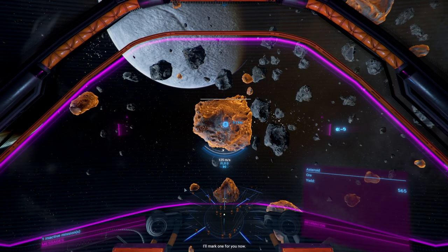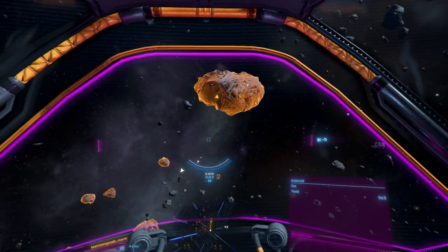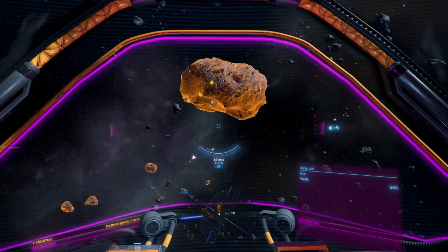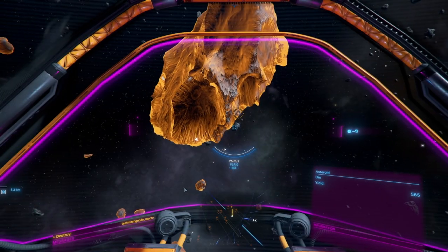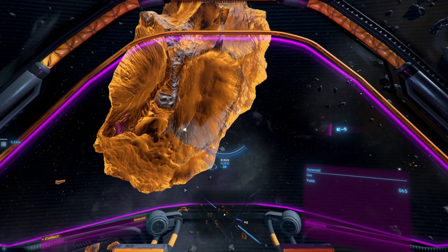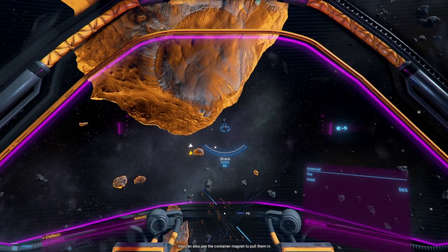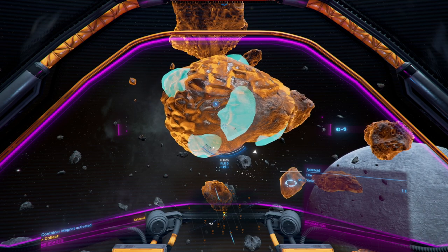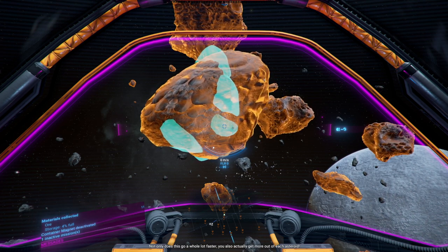I'll mark one for you now — shoot it. It's a rotating asteroid and the vein is on the opposite side right now. See how quickly it released the minerals? Fly over them to collect them. You can also use the container magnet to pull them in. Not only does this go a whole lot faster, you'll also actually get more out of each asteroid.